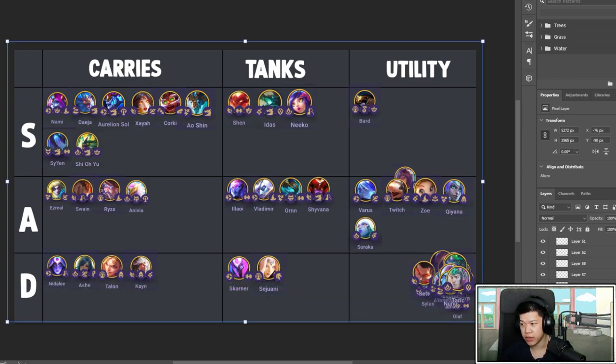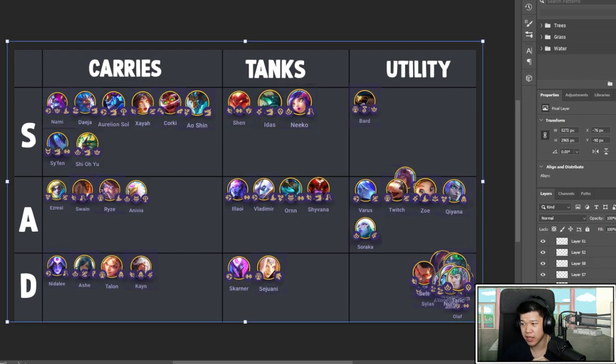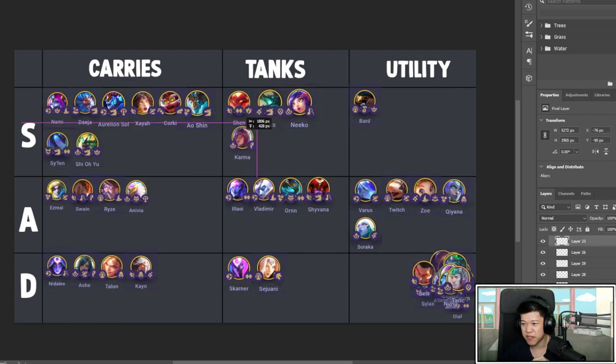Karma is terrible. She has too much mana. Even at 50 mana it doesn't feel great to put Blue Buff on her. You don't really want to put items on her — it just doesn't work. They'll definitely need to buff her if she's gonna see any play this set. You could try Blue Buff, IE, and something else, but she's not great.